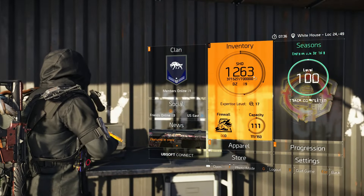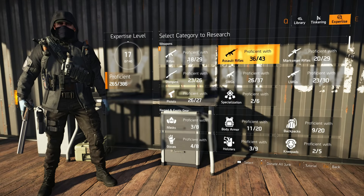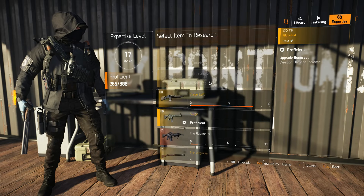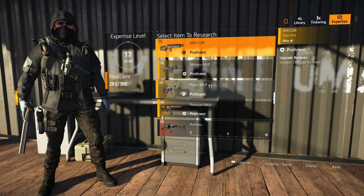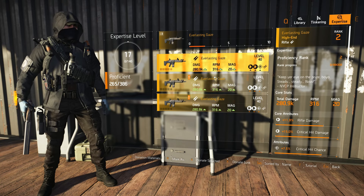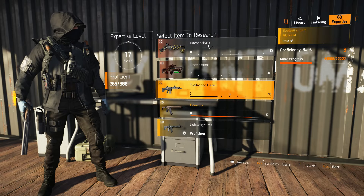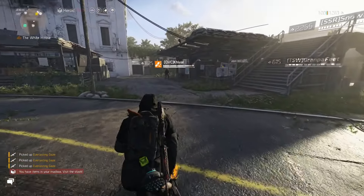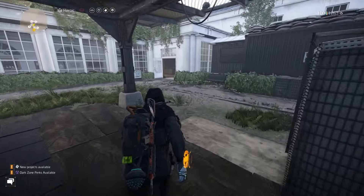I'll buy one, two, three of them. Going to inventory, then expertise — it's a rifle. Here's Everlasting Gaze and we can just donate them. You can see it goes up half a level each one donated — that's why you need 20 of them to make it proficient. We're gonna head over to the clan vendor.